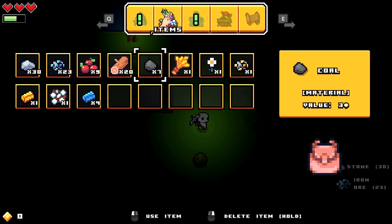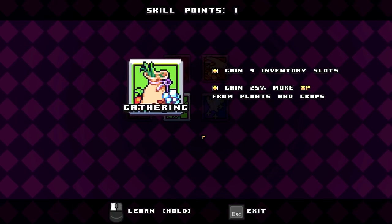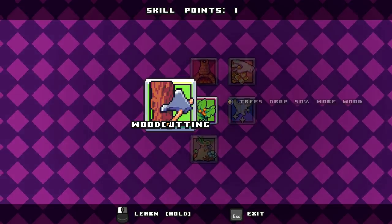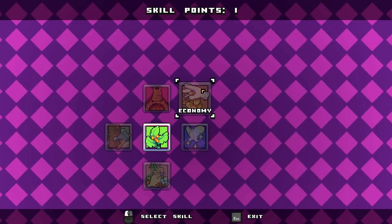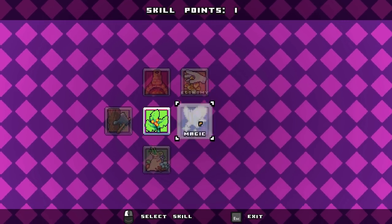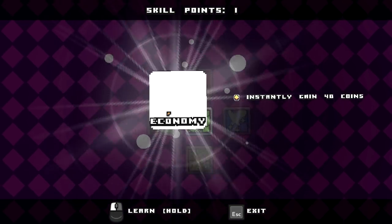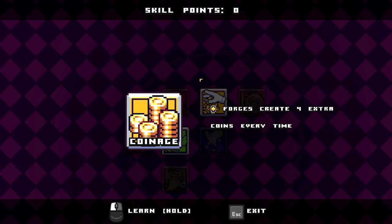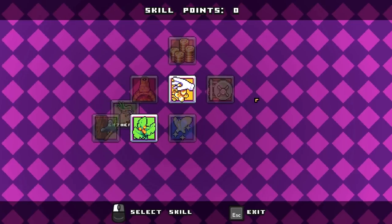Boom, I hit level three! Let's spend these points and see what kind of goodies we can get skills-wise. There's gathering — gain four more inventory slots, which is good. Gain 25 more XP from plants and crops, that's a plus. Unlock steel and glass — do we even need that yet? Instantly gain 40 coins — oh that's pretty good. I think we might go with this one. Not the greedy sort, but who doesn't love some money?